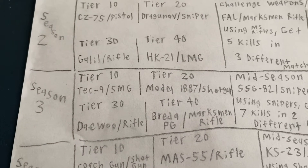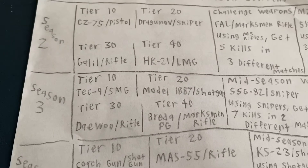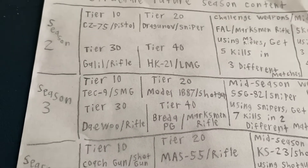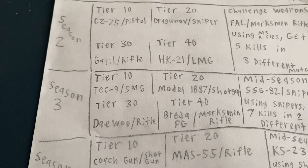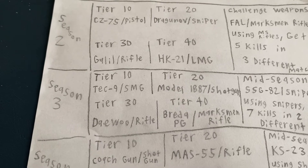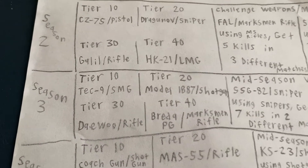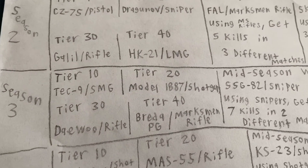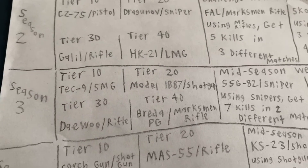I hope the Model 1887 has five rounds. I want the Tech-9 to have 20, the Daewoo to have 30. A Beretta PG could be like a World War II weapon — the Extra Burst, which it is in the game — with 20 or 24 rounds. I want the Daewoo to be like a better AK but with a little more recoil. The Beretta PG would be a 4-round burst weapon, which would be really unique. I hope it has its own statistical block so it's different from all the other rifles.